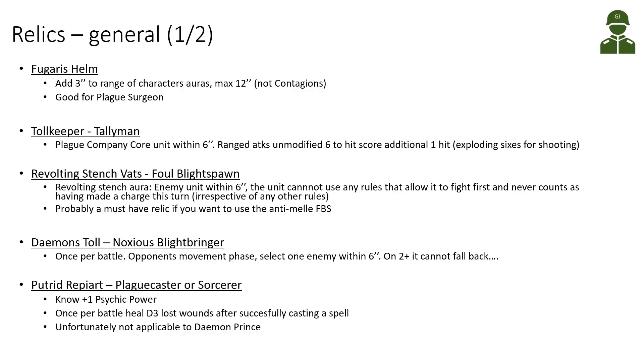Let's start reviewing our relics, beginning with general relics that are not Plague Company specific. First, the Fugari's Helm — this adds three inches to the range of a character's existing auras, to a maximum of 12 inches. Importantly, it only affects auras, not contagions. Contagions are not considered auras for this purpose, so you cannot use Fugari's Helm to increase contagion range. This could be interesting for something like a Plague Surgeon or other aura-based abilities.